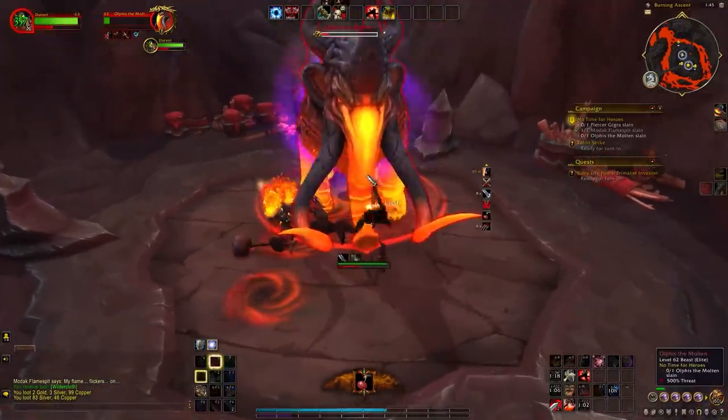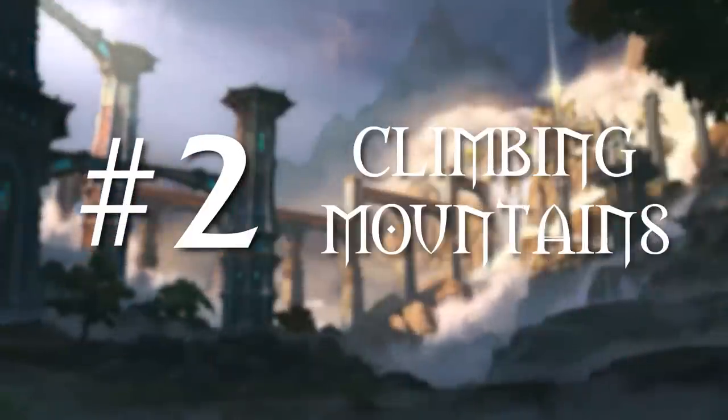Speed boosts, less fall damage, more mounted speed — all this stuff is a huge help getting to max level as quick as possible so you can jump into endgame. That's why we made this number one. Now let's move on to number two: climbing mountains.